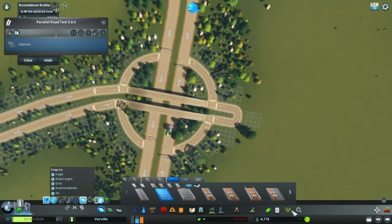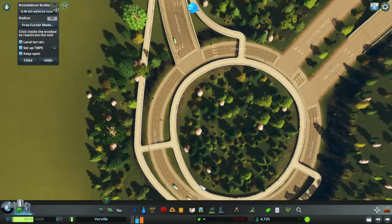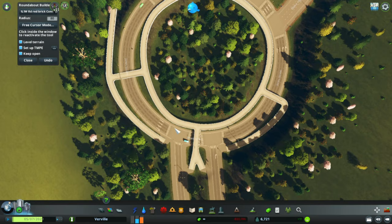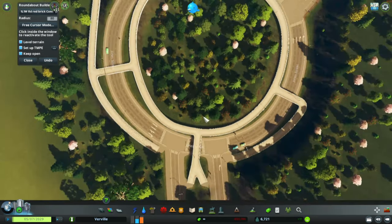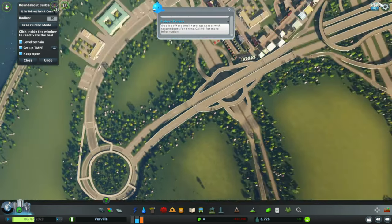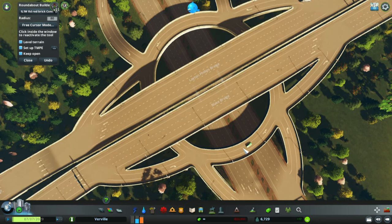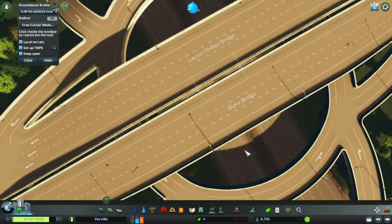You'll see that a lot of interchanges use roundabouts. This one is an actual roundabout — it goes around and you can see it's nice and flowing, never really clocking up. If it does clock up, you've set up the roundabout wrong or you don't have enough lanes.